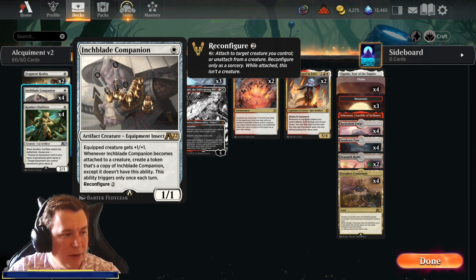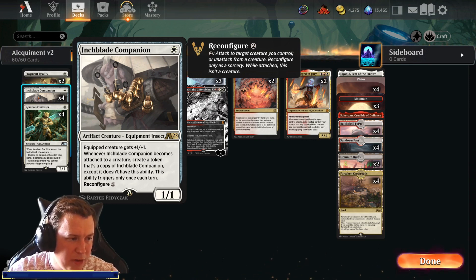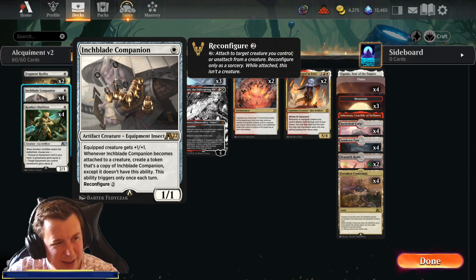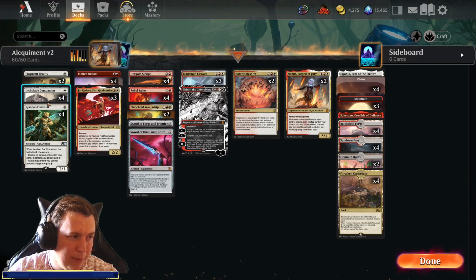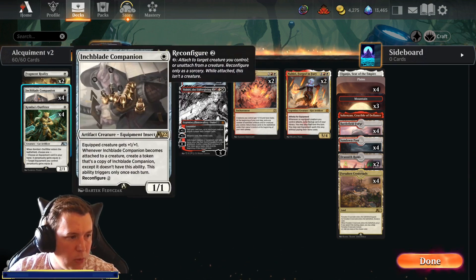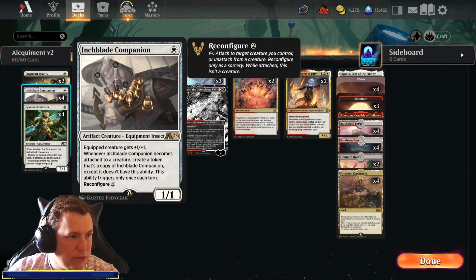Intubate Companion is an alchemy card from a previous set — a one-white artifact creature equipment insect. Equipped creature gets +1/+1. It's a 1/1 itself. Whenever it becomes attached to a creature, you create a token that's a copy of Intubate Companion except it doesn't have this ability — this triggers only once each. So we can create lots of little 1/1 equipments that reconfigure or attach for two. Note there's a combo issue with War Whip in that this is technically a reconfigure ability, not an equip ability, so it won't get cheaper with War Whip — however, we can still give it equip 1 with Kemba's Outfitter. This generates more equipments and more creatures, nice for our affinity and for fueling Nahiri's exile trigger.